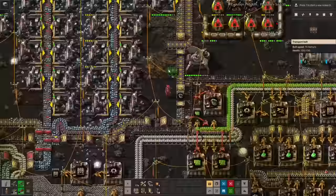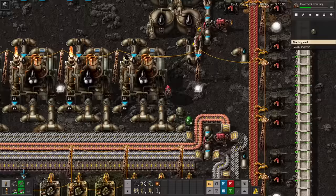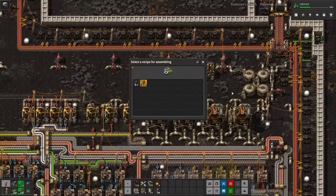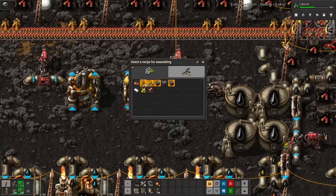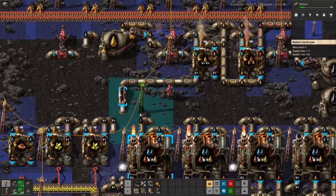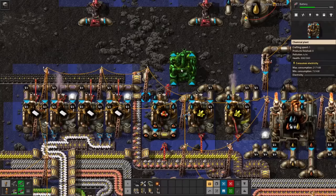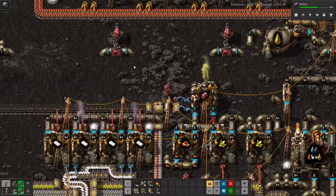The main use for those green circuits I made is for advanced circuits. Even a base as small as this one still running off the starter patch needs a good number of assemblers for them. Ten should be enough, and that gives us the final ingredient in chemical science. It's a major step forwards to finding some sustainable solution. The first priority from here is advanced oil processing — not only is it more efficient, creating more petroleum overall out of the same amount of crude, but it's also necessary for robots.